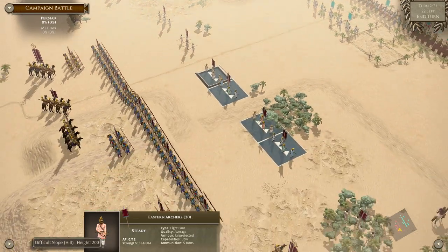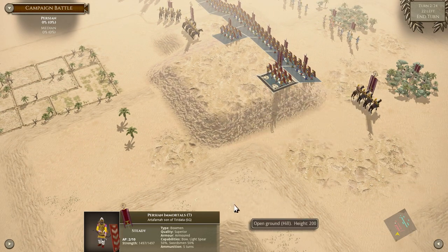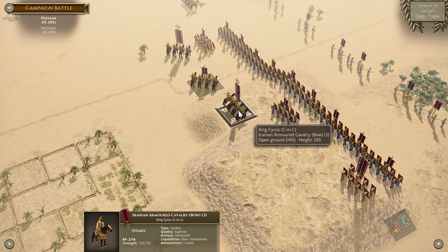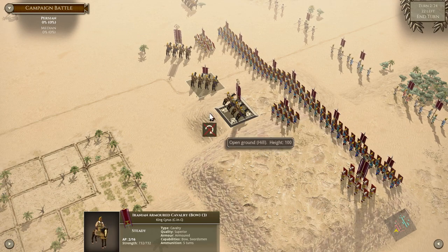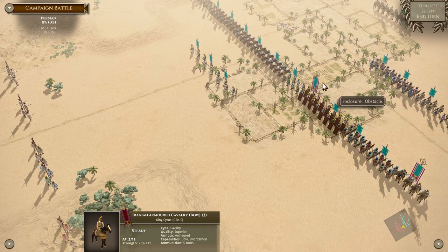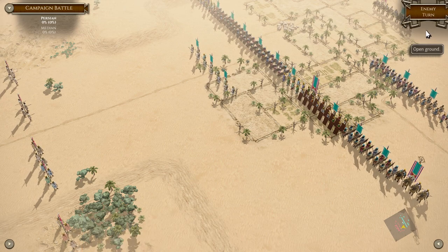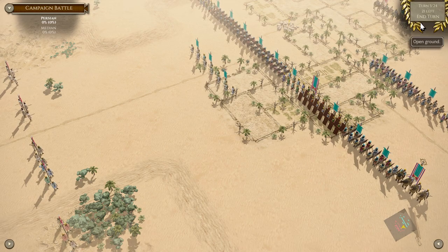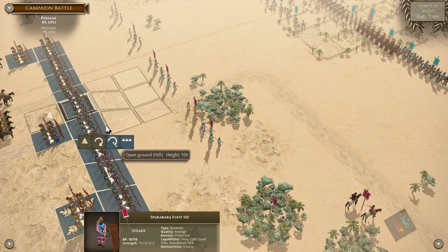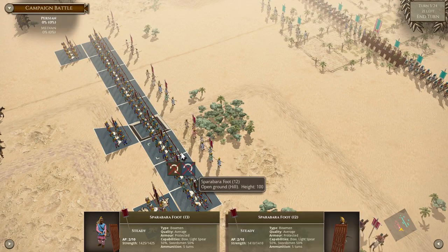These are way outside our current arrow range. This is King Cyrus' commander-in-chief — especially if he goes down, really bad things happen, so we really don't want him to die. We're holding our position here and staying right where we are.